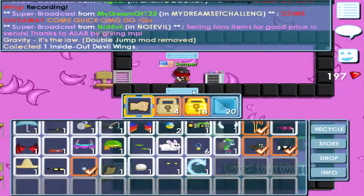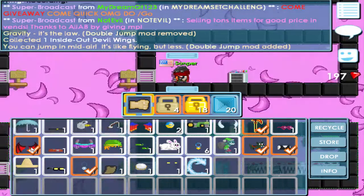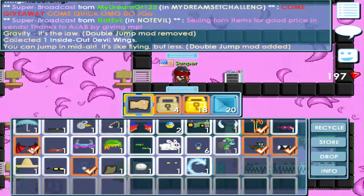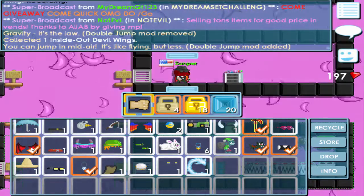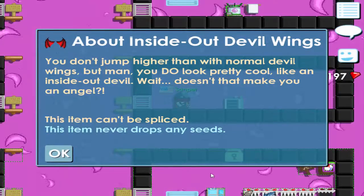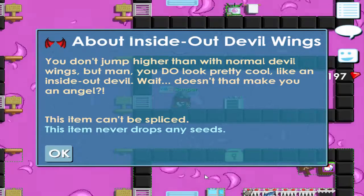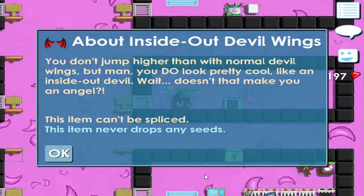Inside Out Devils? Oh my god. These are sick. I was gonna transfer them back to regular Devils, but I don't think I even wanna. Let's read the info guys: you don't jump higher than with normal Devil Wings, but man, you do look pretty cool like an Inside Out Devil.